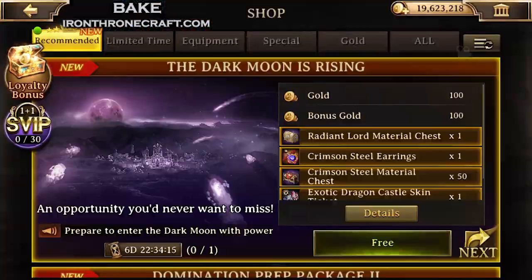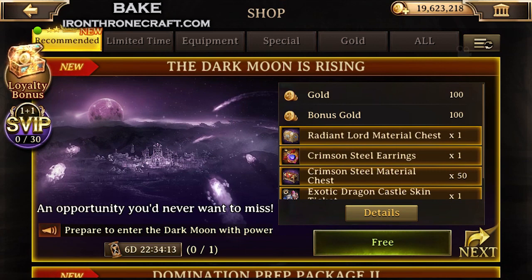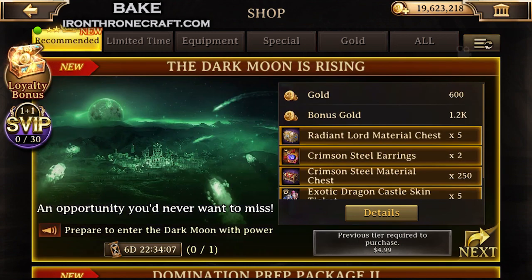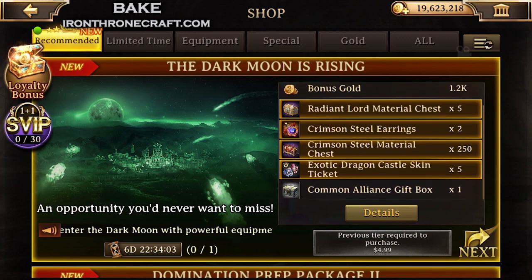We did an update on the defensive gear; if you haven't seen that yet, check it out. These are the packs I'm looking at right now, which is the Dark Moon is Rising. It's got Radiant Lord chests, Crimson Steel earrings, and steel material chests, and then you've got some pretty dragon castle skin tickets as well.